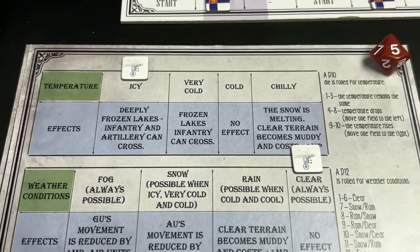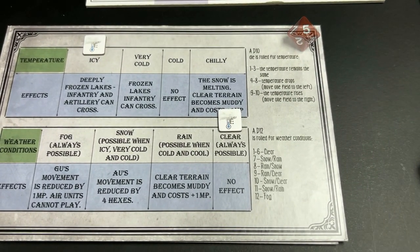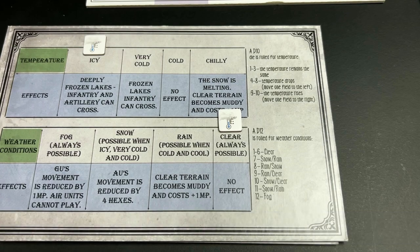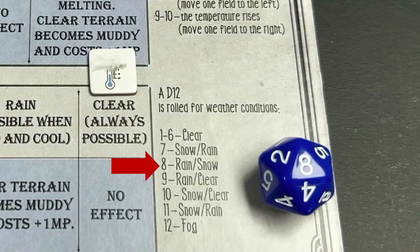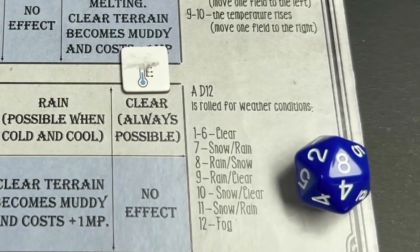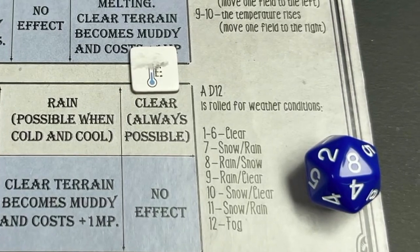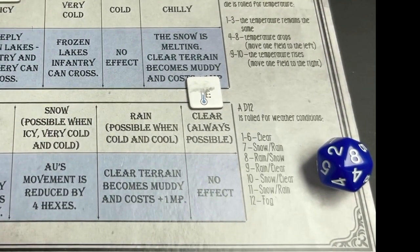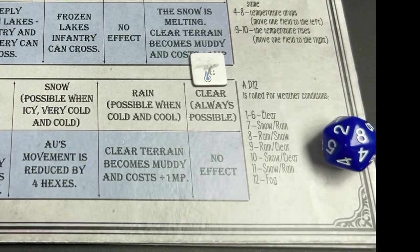Temperature has an impact on the weather conditions. We roll for weather conditions using a 1d12 — in these examples, using a blue die. The result is an eight, which says 'rain/snow,' meaning rain or snow depending on the temperature. Since it is icy, rain is possible only when cold or cool, so the weather conditions will be snow — meaning air unit movement is reduced by four hexes.